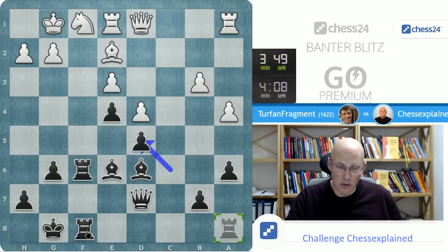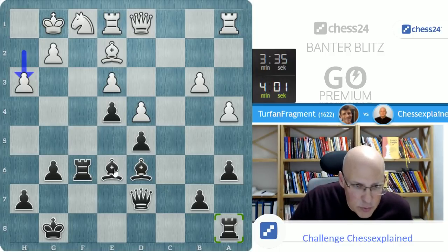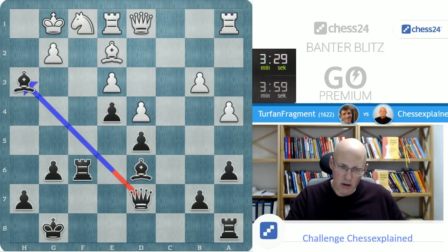I'm going to pile up on the kingside. You can just attack with all the pieces. White's position is very passive. I wanted to play rook f8, but this is too tempting. It's possible to sacrifice immediately. I'm simply threatening pawn takes, queen takes. I'm threatening rook f1 and mate on h2.